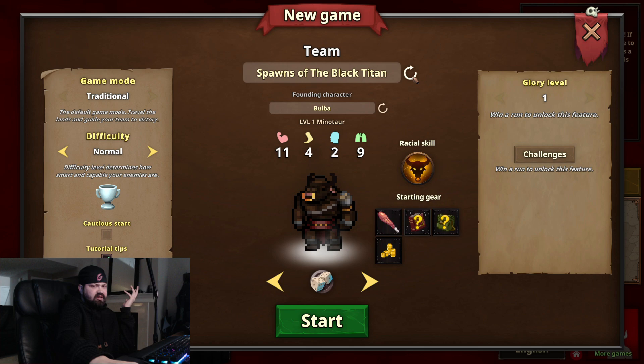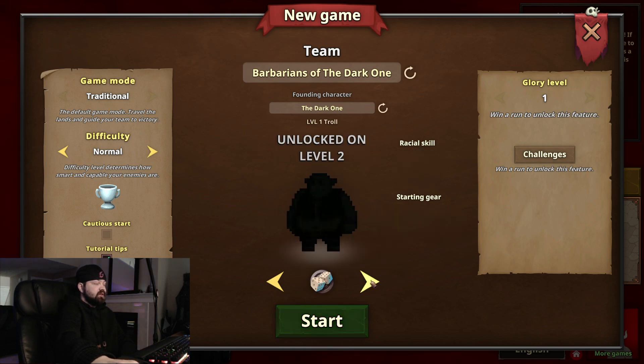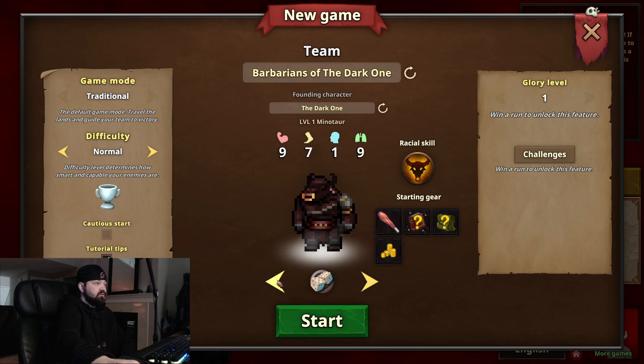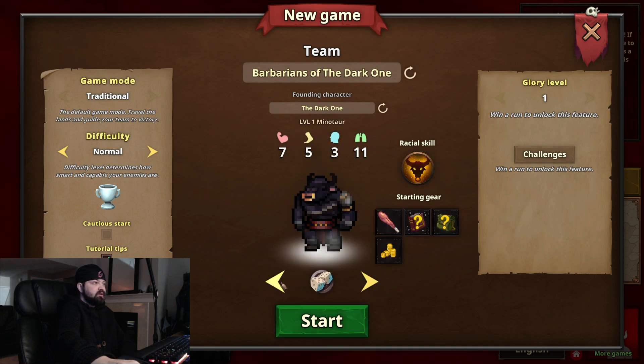What sounds like a good team to you? How about the Barbarians of the Dark One? Sure. And our founding character will be the Dark One, because that's funny. We have a level one wizard, a troll — so a minotaur and troll is all we can be. Let's be a minotaur.